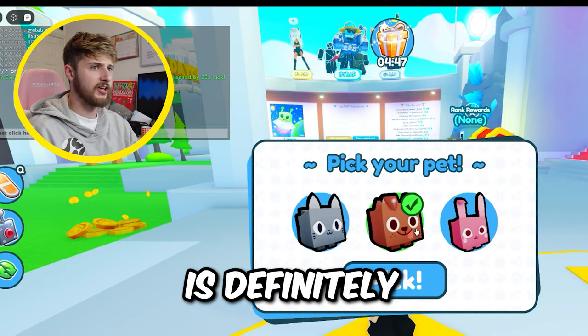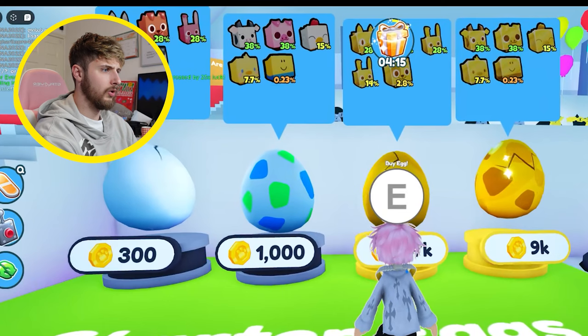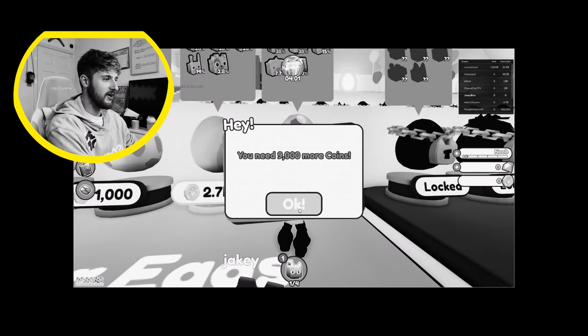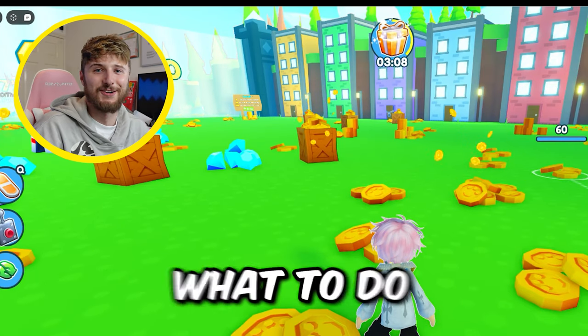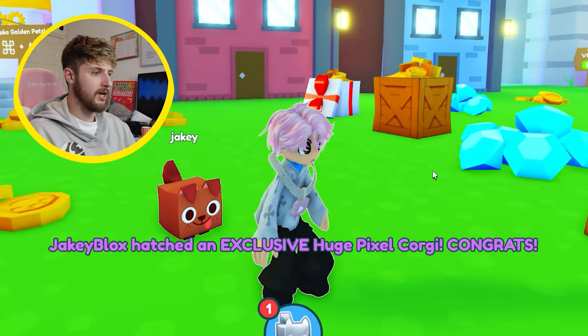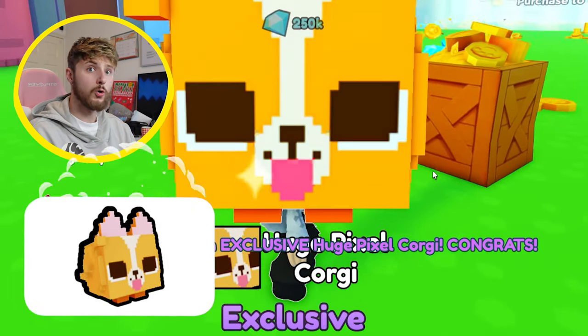Now let's go onto Roblox and put in our DLC to see what we get. So this is the first time that I've ever played pet simulator. Pick your pets - it's definitely got to be the dog. Woohoo! You can buy eggs - buy and open a gold spotted egg for 9,000 coins. We need 9,000 more coins. I literally have no idea what to do. A few moments later - we have six exclusive DLC codes and one mythical DLC code. Let's start off with the exclusive. Jakey Blocks hatched an exclusive Hixel Corgi.